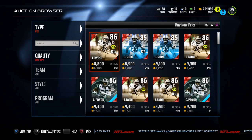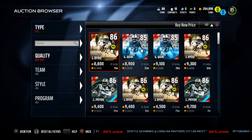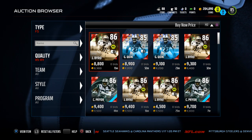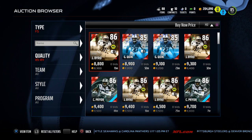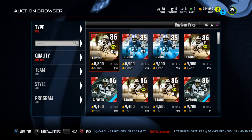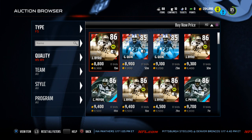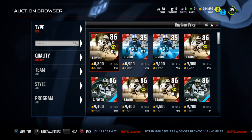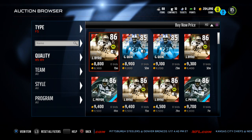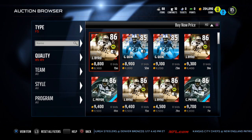In today's video, we're on our MUT Budget series. This series is devoted to basically giving you five players in Ultimate Team that you can take a look at that are budget friendly — meaning they're 5,000 coins or less. We also give you an option towards the end of the video that's a little bit more expensive, but has a lot of value in terms of what you're going to get for what you pay.